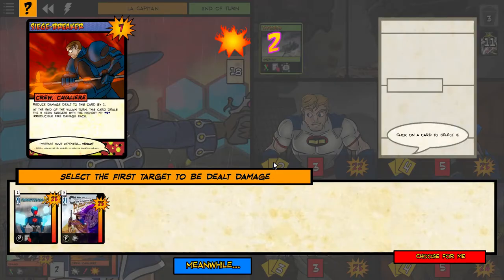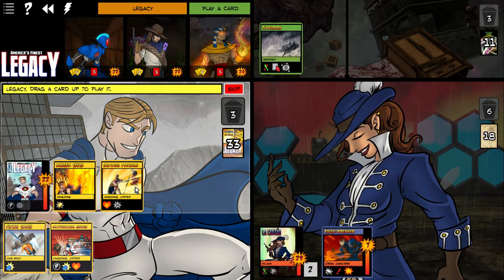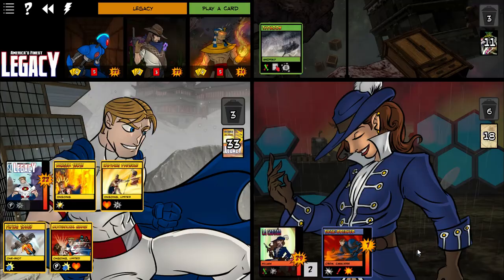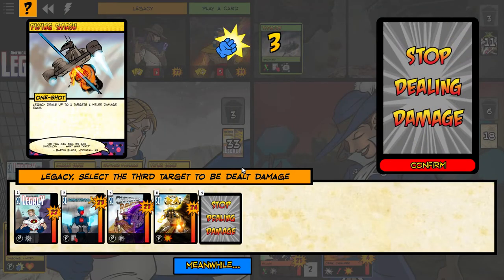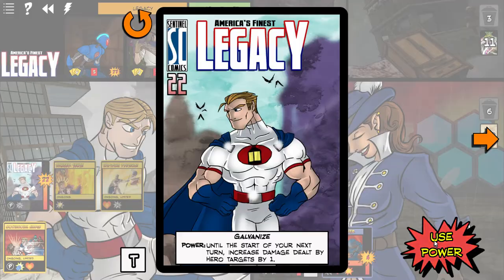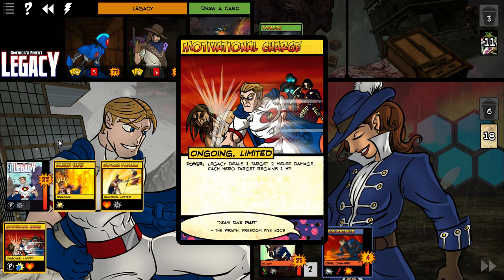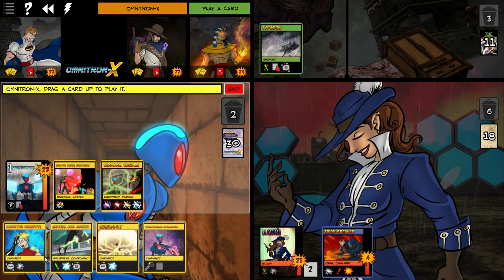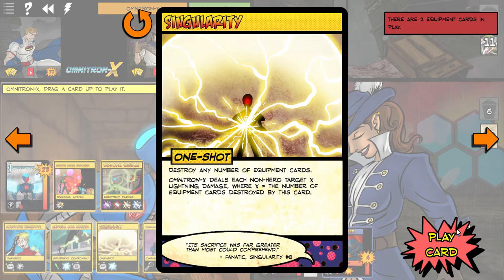We are getting her low but she's about to turn. Up to three targets, three melee damage — we can do two. Damage from the Siege Breaker will knock him out of there, and we'll stop dealing damage now. Legacy is going to use his powers for good. We need a good card here — come on Omnitron, we've got 25 points to take off. Destroy two ongoing cards — there are no ongoing cards. At the start of your turn, Omnitron deals up to three targets one lightning damage each.